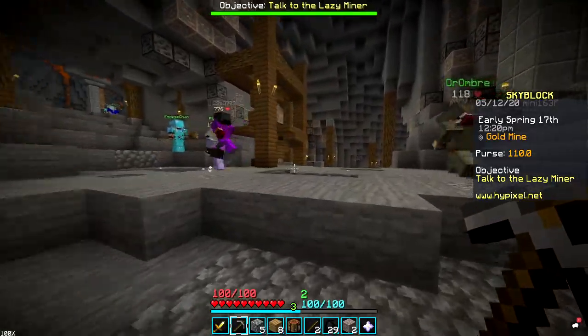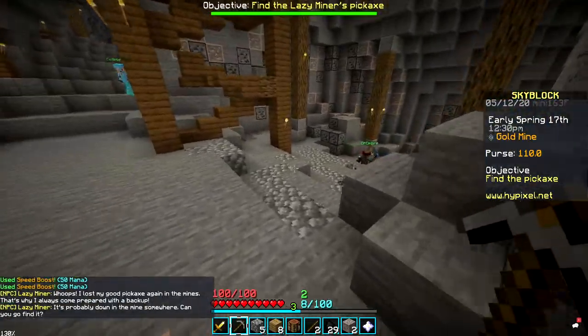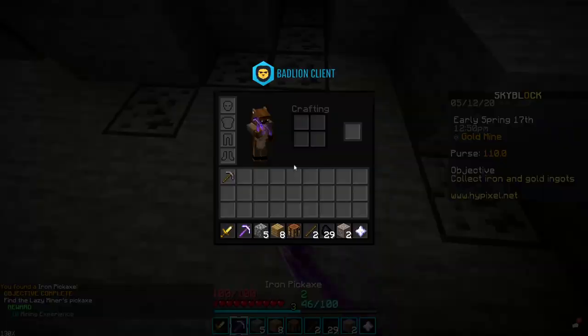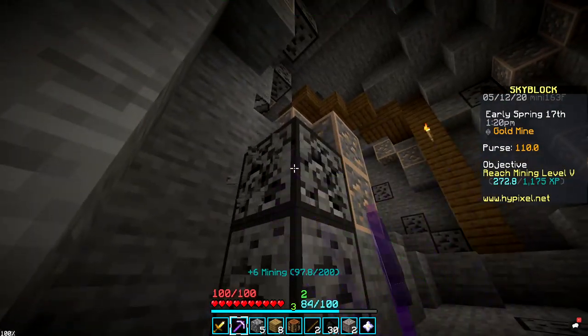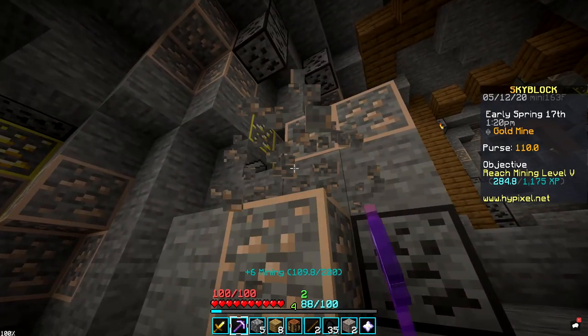I can find the lazy miner pickaxe — yes! That should give me smelting touch, and I'm pretty sure that's free. Now I've got an iron pickaxe, so we're chilling, and we still haven't spent a single coin. It's telling me I should reach mining level 5, so I think I'm going to do that — if I'm not mistaken, that'll get me access to the deep mines, where I can get diamonds for diamond armor and eventually some miner armor.